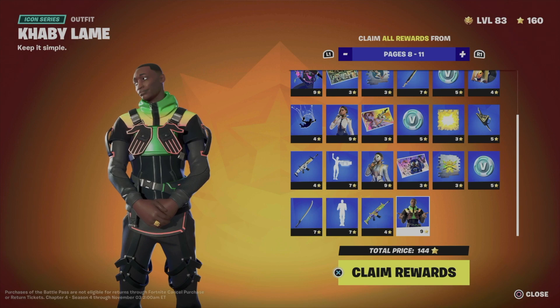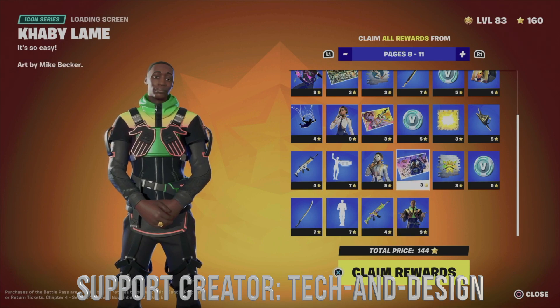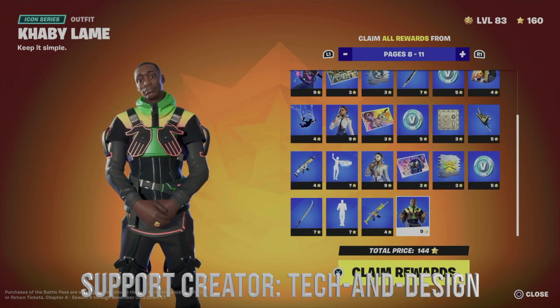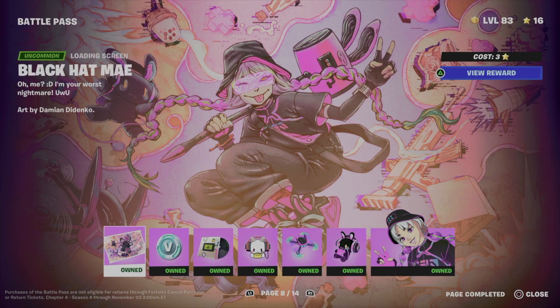If you're at level 83 like me, you can go on to page 11 and you should be fine. I can claim all these pages all at once just by doing this — to show you, we're gonna be claiming this skin and everything all the way up here. All we have to do is just hold X and here we go — we're gonna claim every single thing, so we just unlocked all these pages.